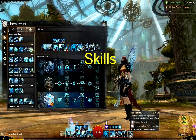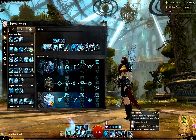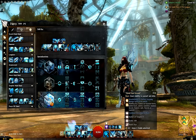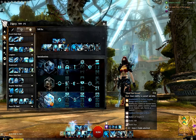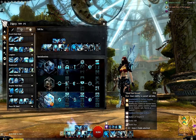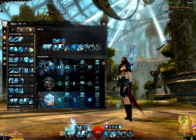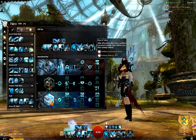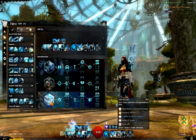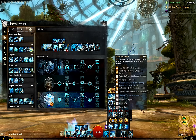For skills I am using Renewed Focus because it's just too awesome — it makes you invulnerable and recharges your virtues. Stand Your Ground is a must in zerg fights; it gives retaliation and stability, and also removes conditions because of the traits we use here. You can also use Hold the Line, which grants protection and regeneration to allies and converts conditions to boons, or you can use Save Yourselves.